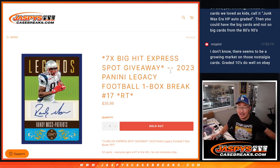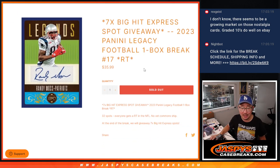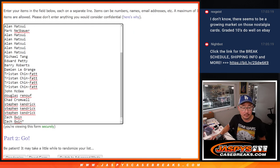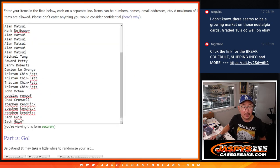Hi everyone, Joe for Jazby's CaseRace.com coming at you with the box of 2023 Panini Legacy Football. Random team break number 17 with seven of those big hit express spots being given away at the end of the video. But first, the break itself. Big thanks to this group for making it happen. And all 32 teams are in, so let's roll it.